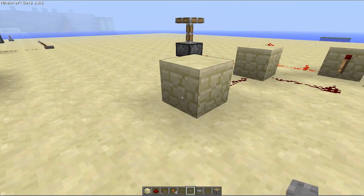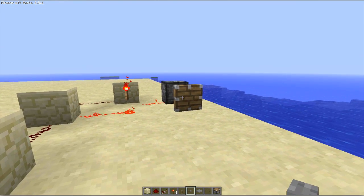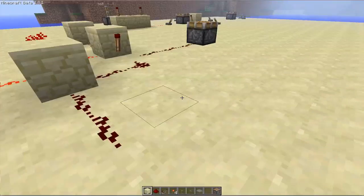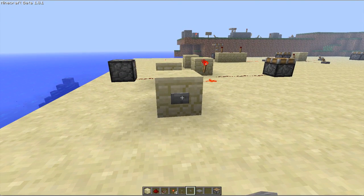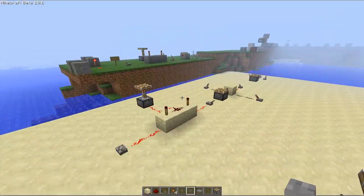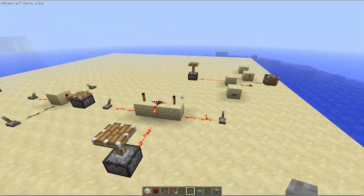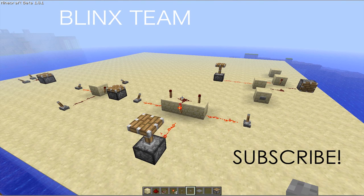Buttons work best for RS NOR latches. So it just switched to that one — you could walk through a door, and then there would be a button on the other side and you'd push it and it would close the door. That is the basic four gates for you. Feel free to build them and explore, and if I was going too fast remember there is always a pause button. I hope you enjoyed — make sure you subscribe.